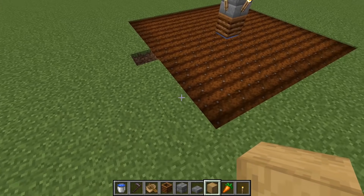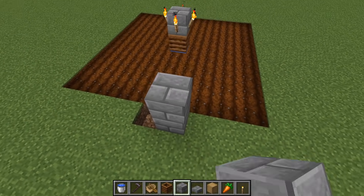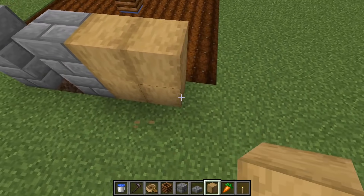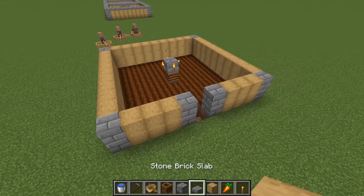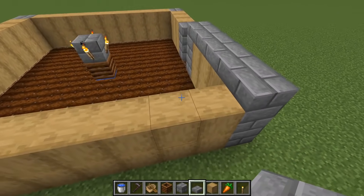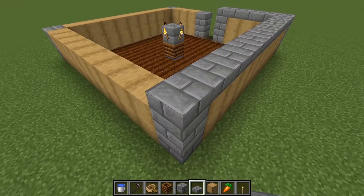Put blocks around the entire perimeter of this. I'm just using some stone bricks to make it look better — just little two pillars and then wood around — but it's really your preference, just my style. Now that you have all this surrounded, go ahead and place down slabs on top. These can be any type of slabs you want. I'm just using stone brick slabs and do that all along the tops of the perimeter.